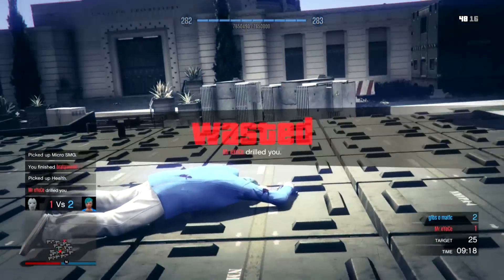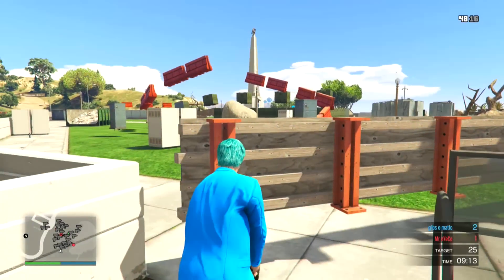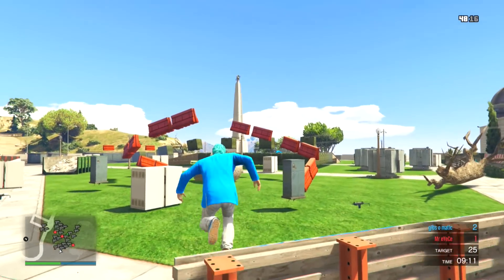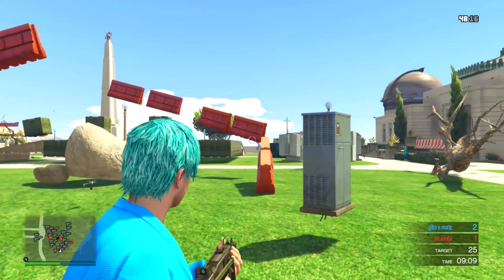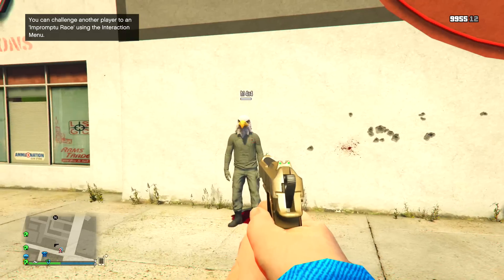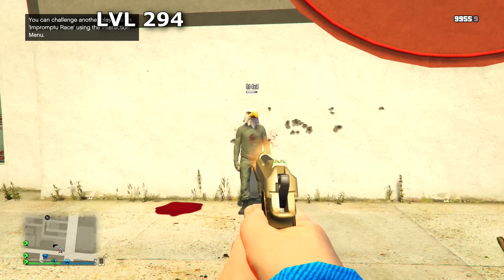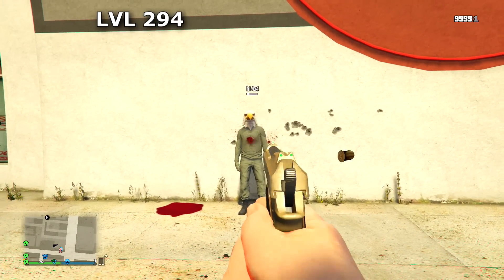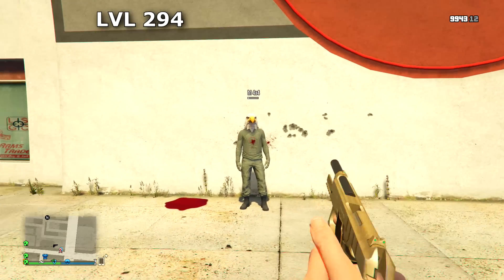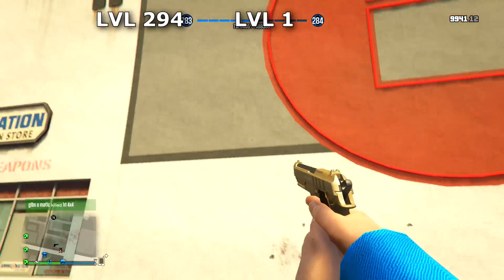In my GTA 5 Gun Guide series, where I test out weapons, I've always said the shots to kill on a weapon may increase or decrease depending on the rank of your enemy, which applies here. So I tested out this theory on a level 294, and then tested the same weapons on the same person with a level 1 character.